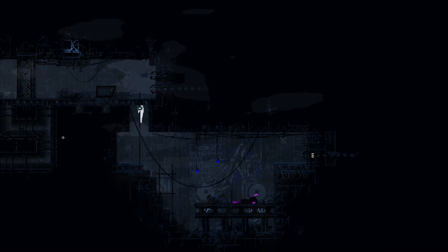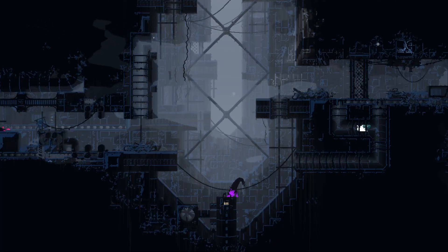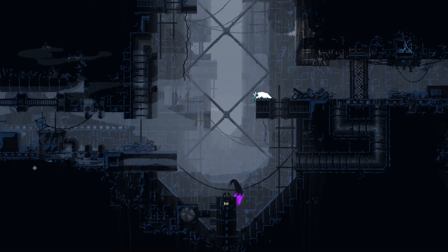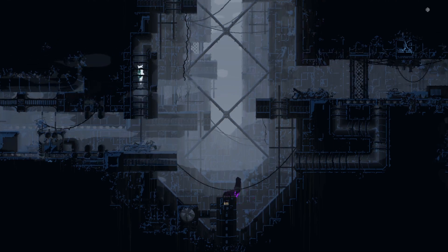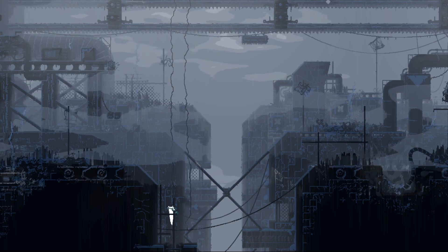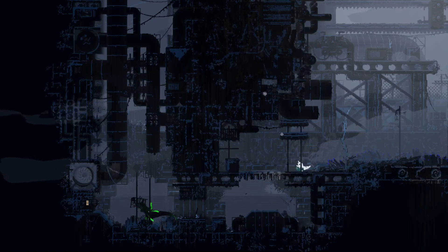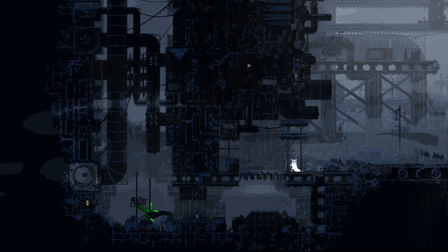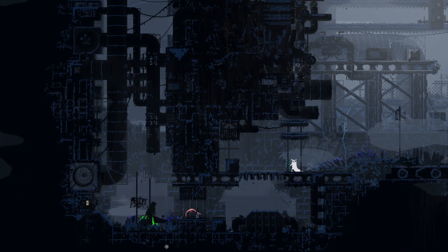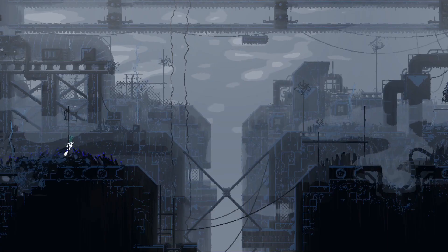So we ended up in the surface in episode three, and then we had to abandon it because there didn't seem to be any way forwards. But this is definitely a new part of the surface. I'm going to try going up. I don't think I could get up here before, and now I can, because I'm here. Okay, so we know how that all links together. So really, we want to go to the right now.